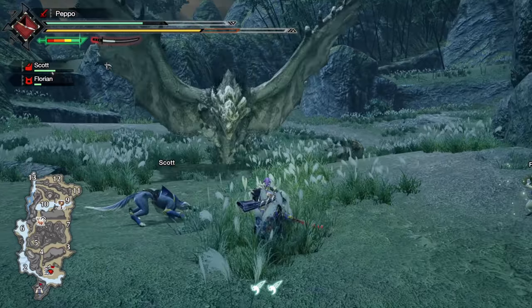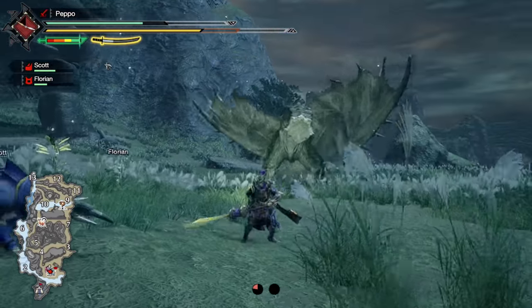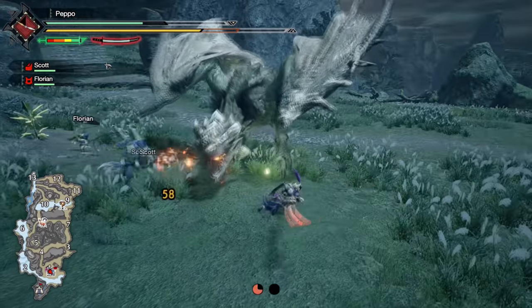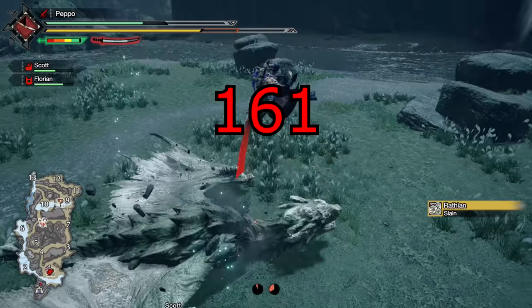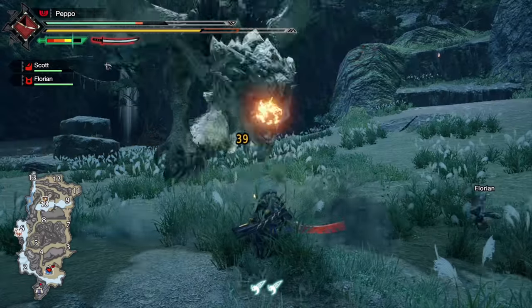The second move connected to the wirebug is the Serene Pose. It's a strong counter that activates when the hunter is hit, granting invincibility. It consumes two wirebugs and one spirit gauge. Motion value is 161. If the counter works, it can be followed by a Spirit Blade 3.